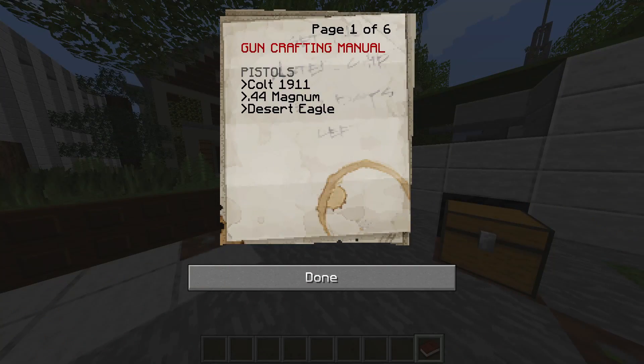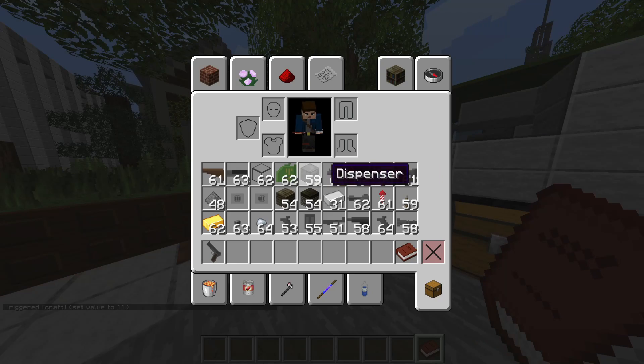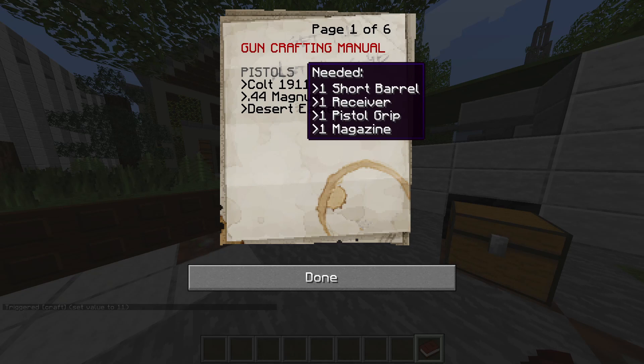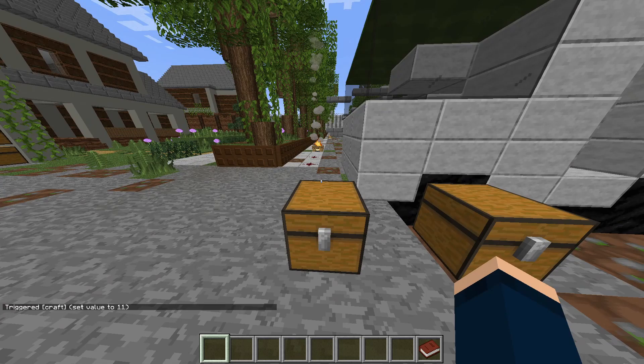As for getting the resources to make the gun crafting manual, you can find them pretty easily. Once you open it up, it'll take you to a full set of the pistol category, the shotgun category, SMGs, rifles, snipers, and LMGs. If you want to make one of these, you have to click it, and you have to have all the items shown in the 'needed' tab to the side. For example, to make a Colt 19, you need a short barrel, a receiver, a pistol grip, and a magazine. Luckily, the webpage has all the recipes for you.